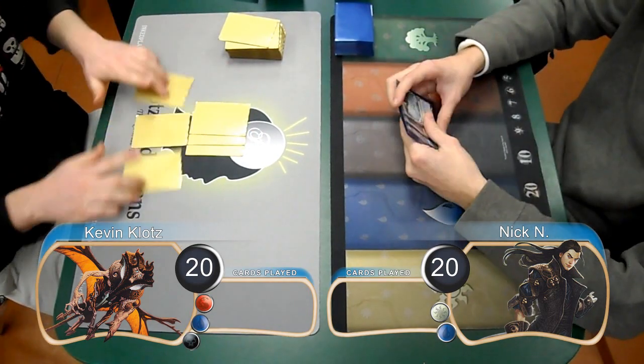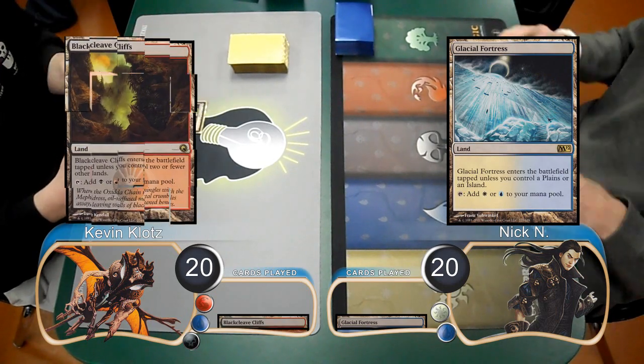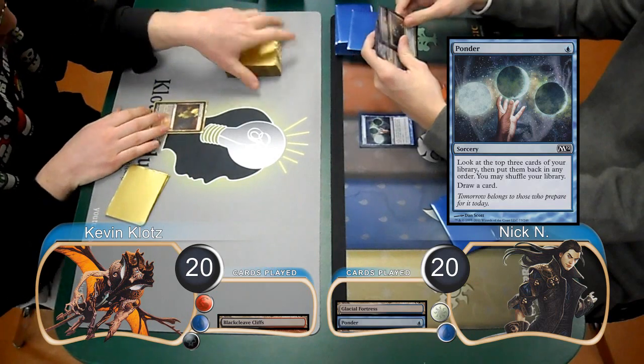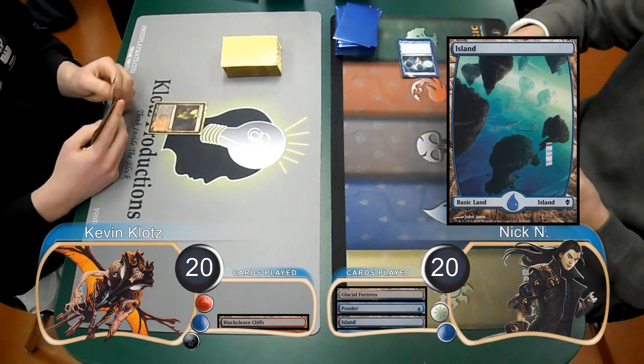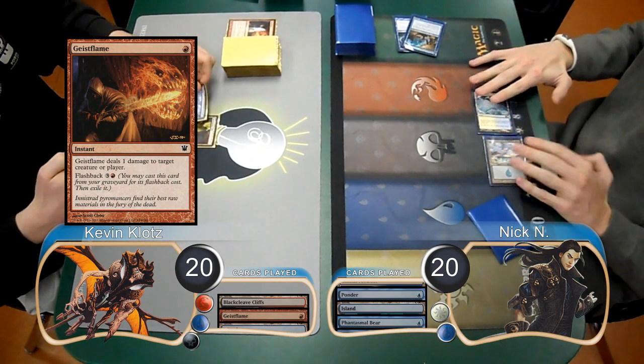I took a mulligan down to 6 for this game, and Nick led it off with the Glacial Fortress, and then I laid down a Black Cleaved Cliffs. Nick then played a Ponder and rearranged the cards on the top of his library. He then laid down an island and used it to cast a Phantasmal Bear, however I killed the bear before the end of the turn with a Geist Flame.